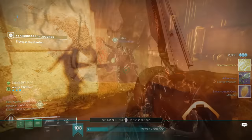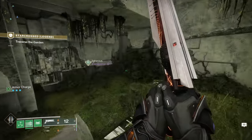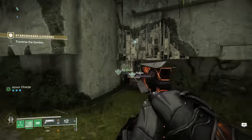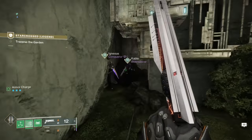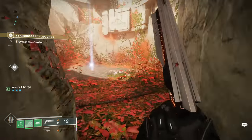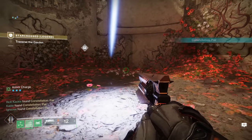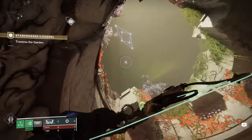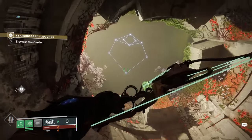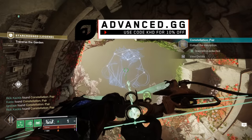Moving on from there, for the catalyst, very near where you picked up that buff, you can see there is a little hole in the wall right here. You're going to squeeze through there, and then that will lead to this opening, where you can reveal the message. You have to have the Wishkeeper bow to shoot the different constellation stars, and eventually you can interpret this message. At that point, the quest step is going to update, and you simply need to complete this mission on Legend difficulty.